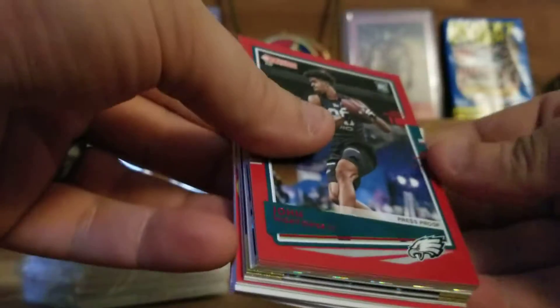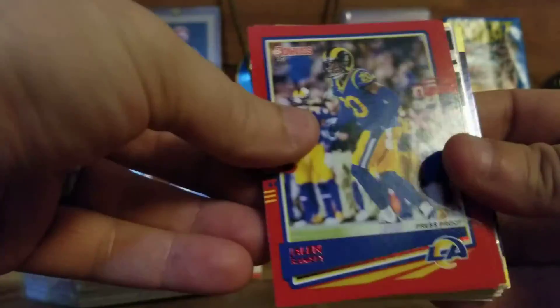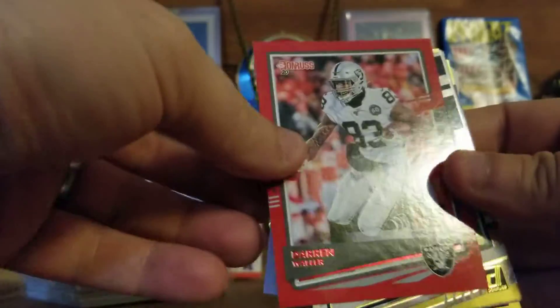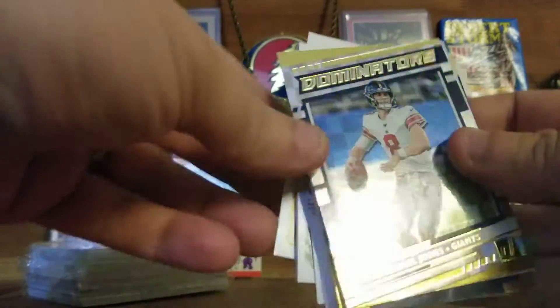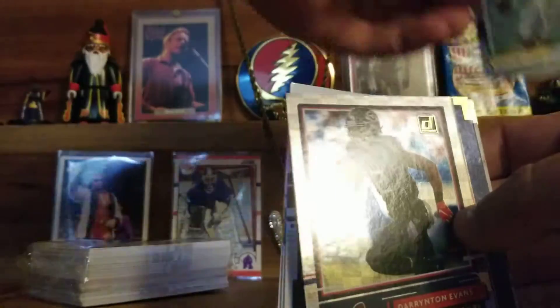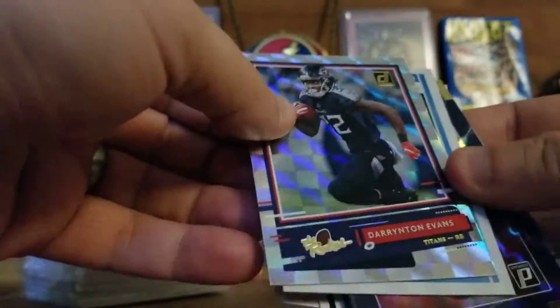Starting off with the Press Proof Red rookie of John Hightower, followed by Jalen Ramsey, Tyrell Williams Press Proof, and Darren Waller — he's having a season. Dominators Daniel Jones — don't know if they're dominating too good, my Giants, but that's a good PC hit. And the rookie Darrington Evans.